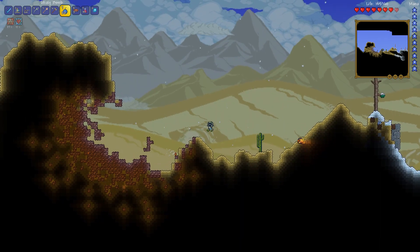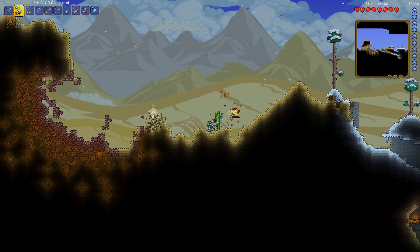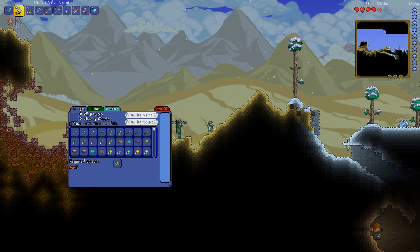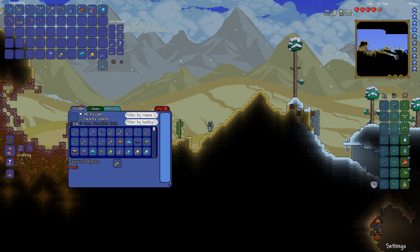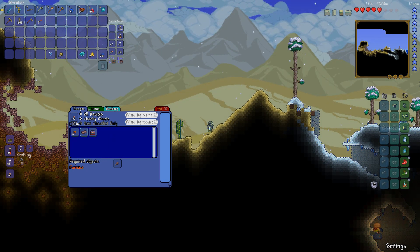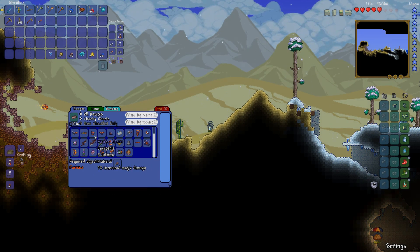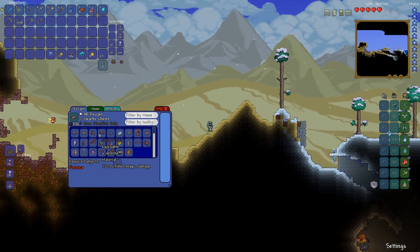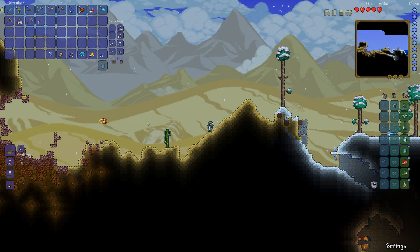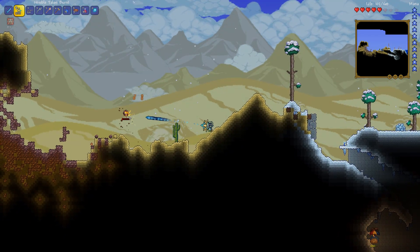Still slowly trying to work our way towards getting enough meteorites. To make meteorite bars, you just need the raw meteorite — nothing else to combine. So if we can just get our hands on enough meteorite, we can make meteorite bars, which let us make the meteor set and the space gun. It also allows us to make a summon, which is a pretty good summon too. So we'll make that summon as well if we can get enough.